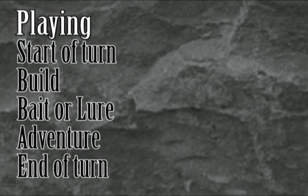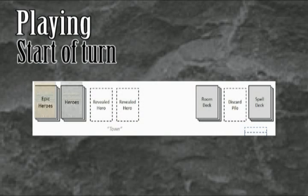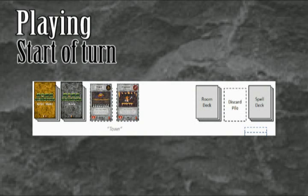Each round is broken into these phases: start of turn, build, bait, adventure, and end of turn. At the start of each turn, heroes arrive in town. Draw one hero per player and place them in town in the order they arrived. Don't draw from the epic hero deck until the regular deck has run out. Each player also draws a card from the room deck and adds it to his hand.